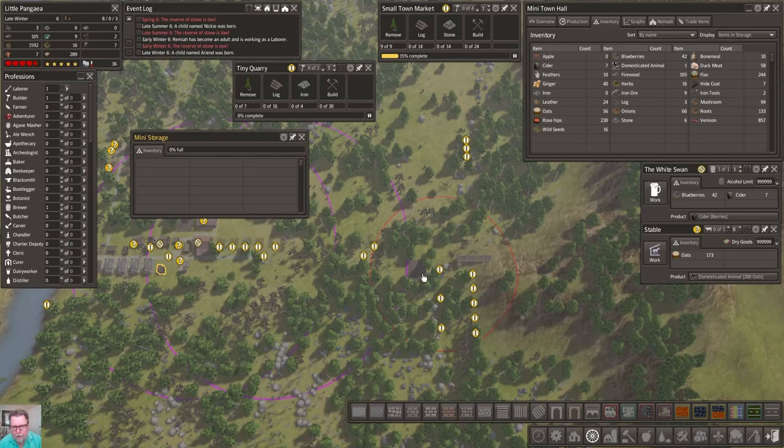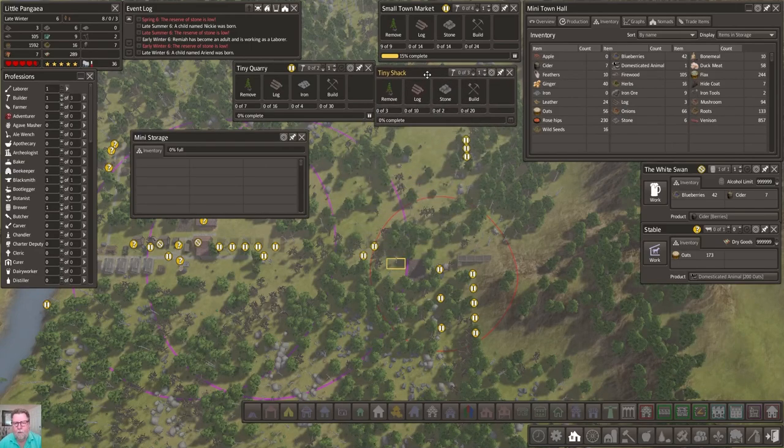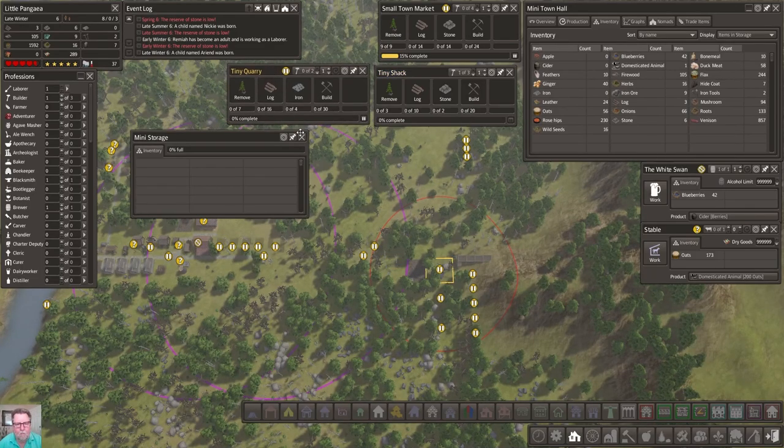Do we want to build up and down, or do we want to build this way? I think we were building in towards the mine. So this is going to go up and down right here. This part of the village will be built in towards here because those tiny shacks - I think this is going to be a tiny shack village, a mini home village. Boom, and build that for our laborer that's coming in.